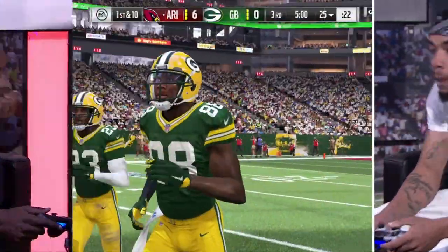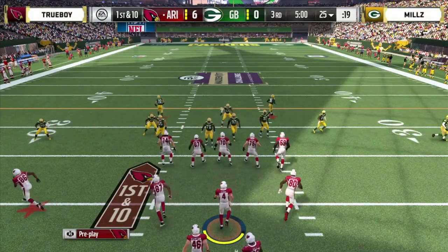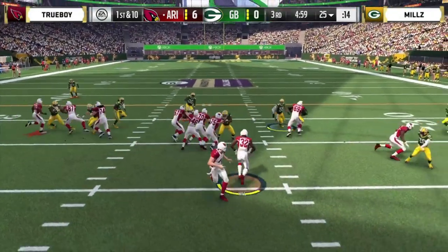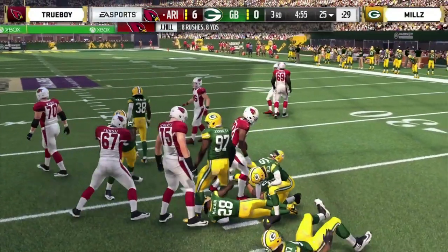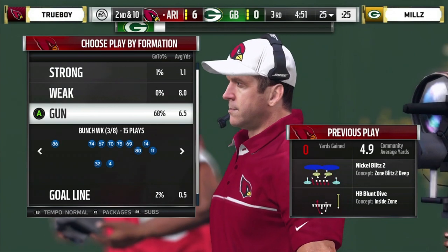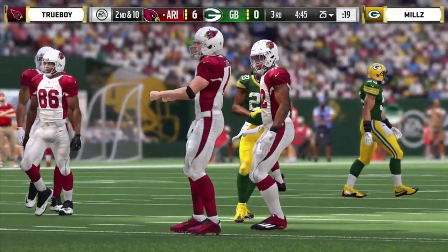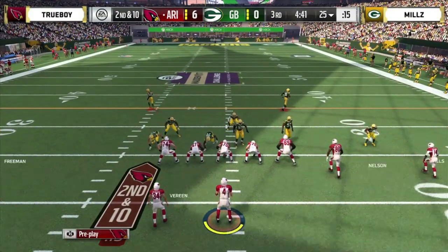Six to nothing. Trueboy with the ball at the 25-yard line needs a big drive. Hands it off to Hill — Anthony Barr is right there and he goes nowhere. I like the commitment to the ground game still — eight rushes, eight yards total. Not really working well for Trueboy, but he's sticking to the formula. Time and time again we've seen when you stick to your game plan, things can work well for you as the game evolves.